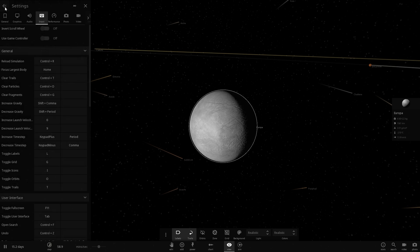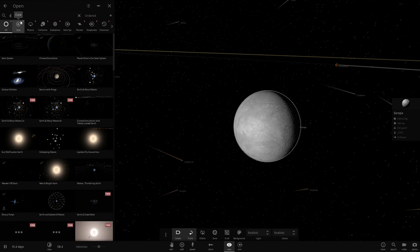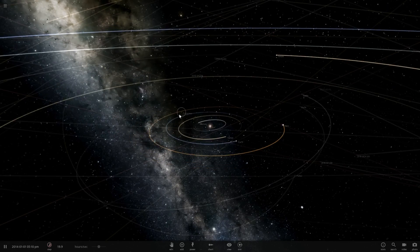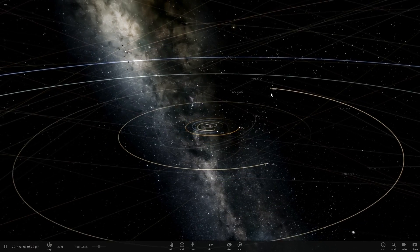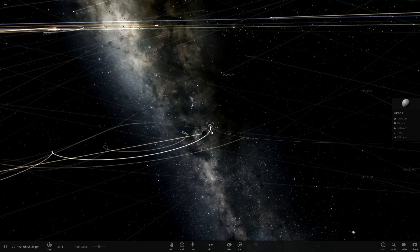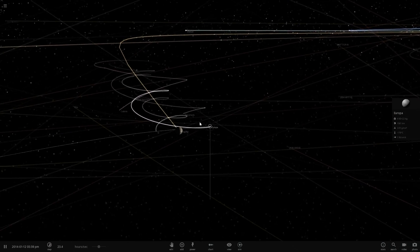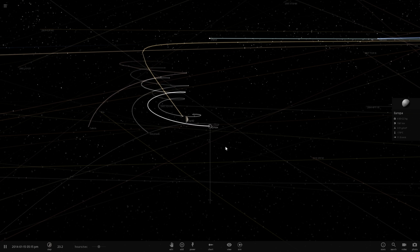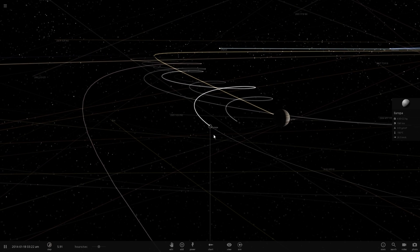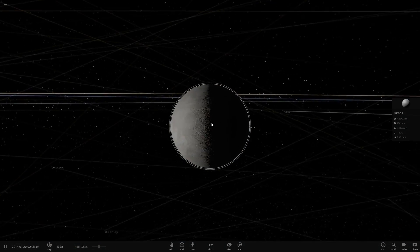Let's go into the much bigger simulation that has the sun around it — we're going to choose this one: solar system with major moons. This will give us the four Galilean moons, which are Io, Callisto, Europa, and Ganymede, orbiting around Jupiter. These are the four moons that Galileo discovered back in the 17th century using his handmade telescope, but we're going to focus on Europa of course.